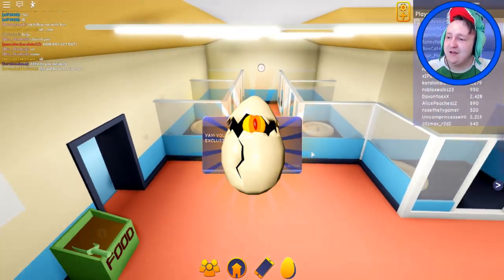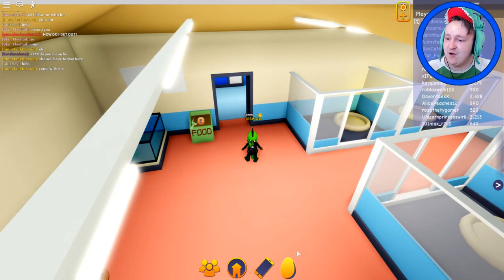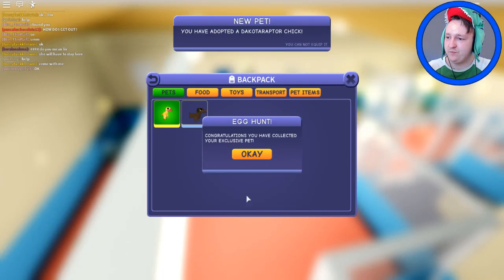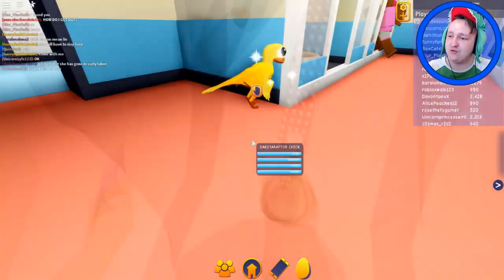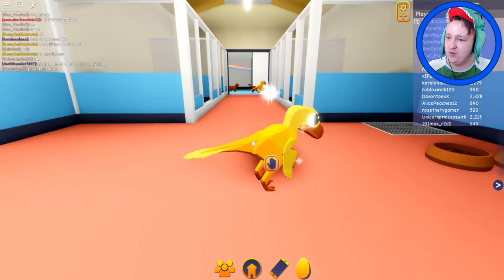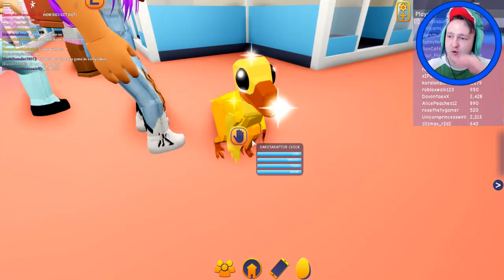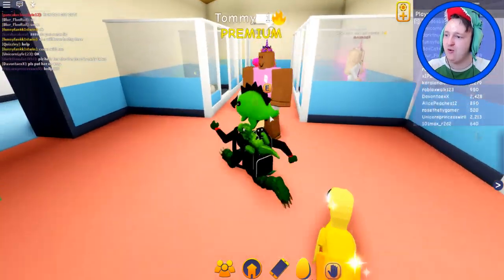Finally! The egg is opening, something is coming out — and it is a raptor! You can now claim it. Yes — I now have the raptor! Look at how sparkly and shiny it is. You are so beautiful. Dakota raptor — I thought it would be Velociraptor. It's a Dakota raptor!